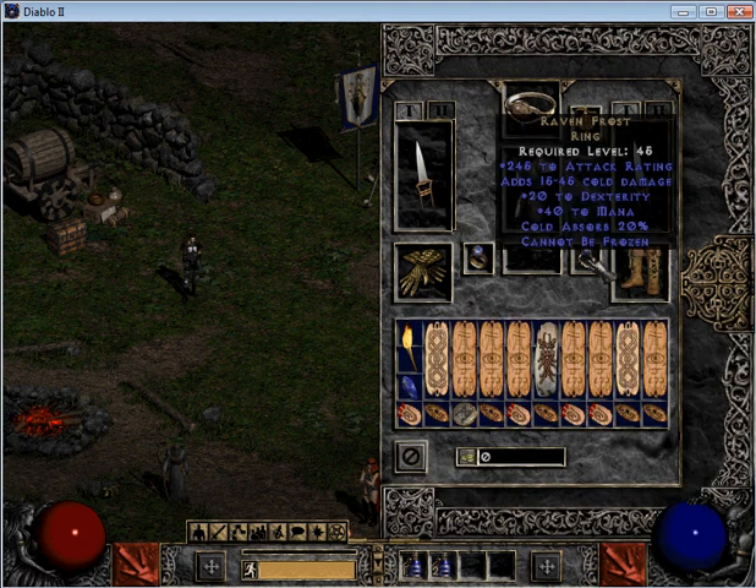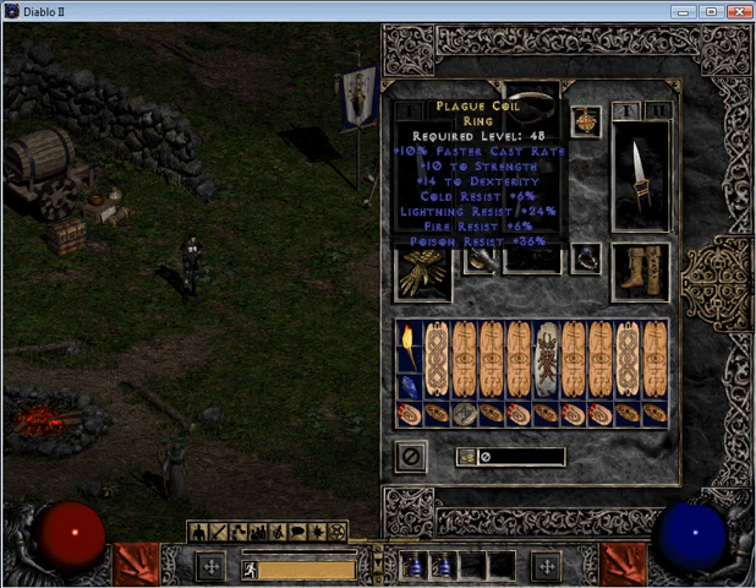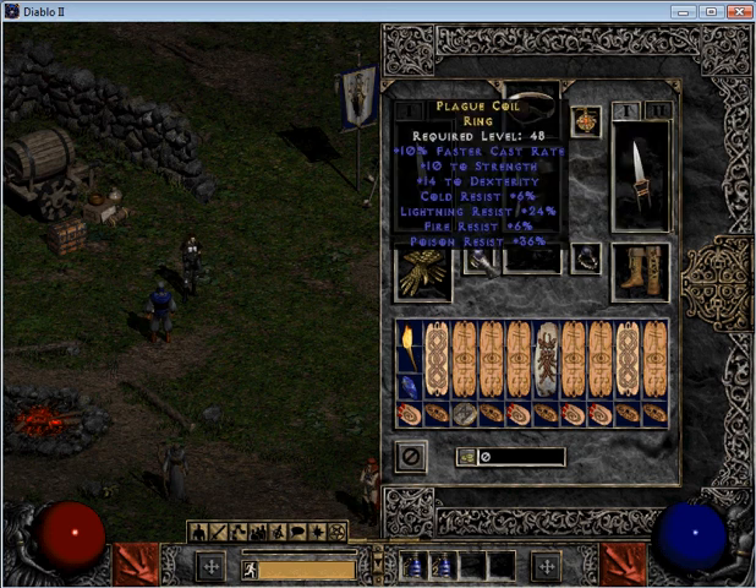We've got rings. I put on one Raven Frost — why? 245 attack rating, 20 dexterity, cannot be frozen. Those are the 3 things you want to look for. The other ring is a faster cast rate ring that adds to strength and dexterity, and has a nice resist. You want to try and pick up a ring like that. One Raven Frost is good, but try your best to get a good fast cast rate ring for teleporting around.